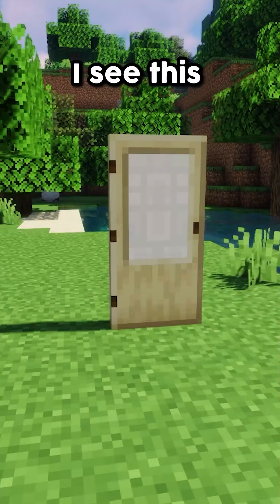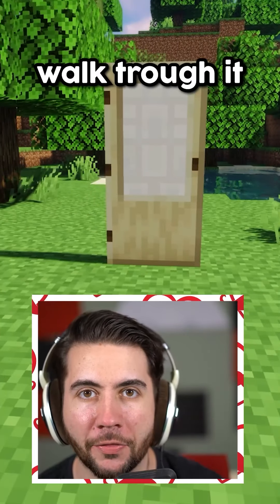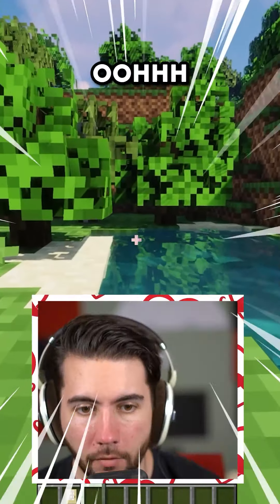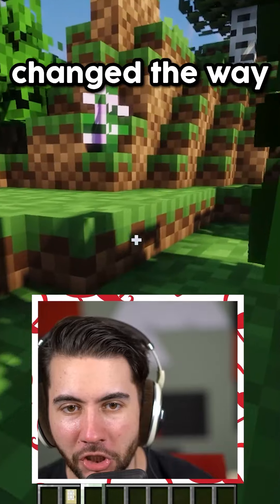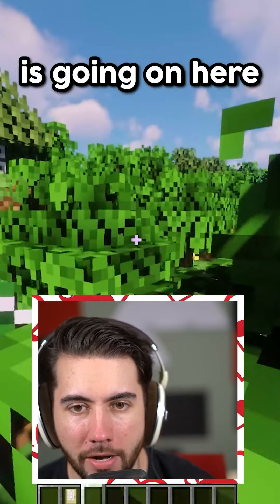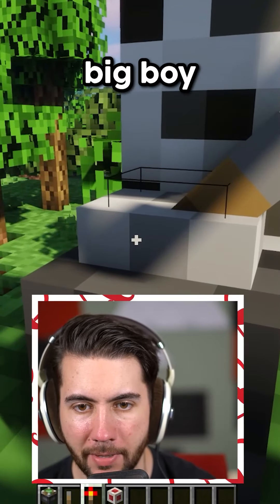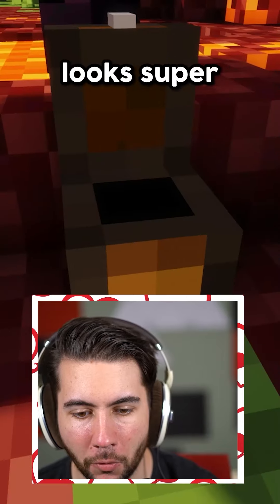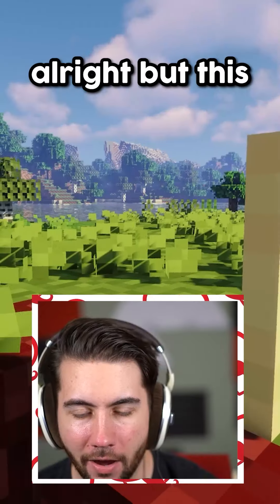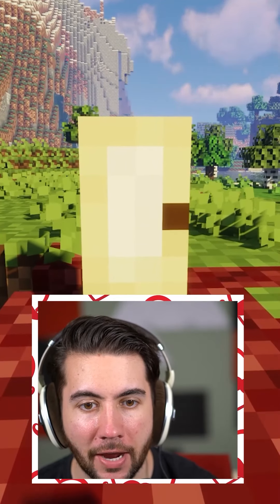I'm playing on my Minecraft world and I see this random door just floating in the world — I have no idea what it does, so we're going to walk through it and see what happens. Oh my gosh, look at this — it has absolutely changed the way this world looks. That's a target block? Look how tiny that thing looks. That's the lever? Oh, that's a big boy. We find another door and a chest — what's inside? That block of gold looks super strange. But this other door right here, I need to know what's inside. Let's walk through it and see what's on the other side.